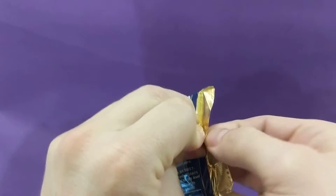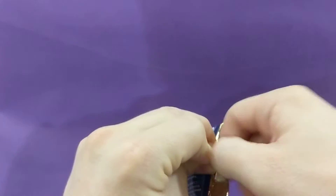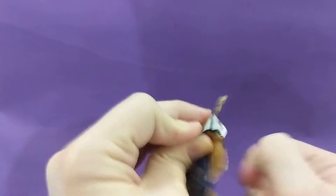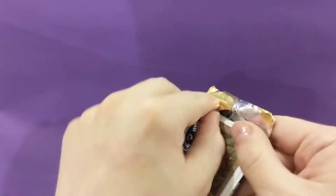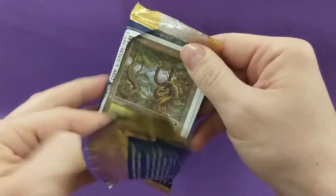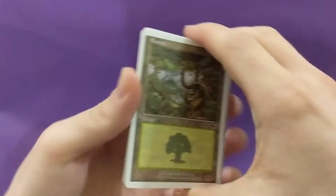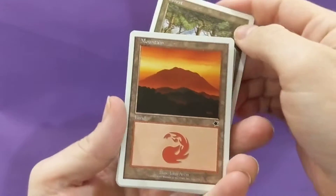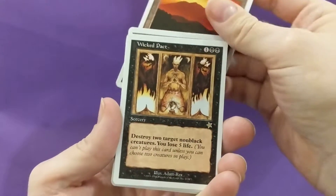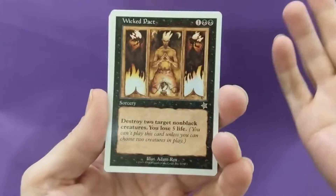I think, what is it — Imperial Seal is the best card in Starter, or is that Portal? I get Portal and Starter mixed up. Let's see. Oh, a Starter Forest. Mountain. Oh, Wicked Pact — the rare's right there, so I just blew it.